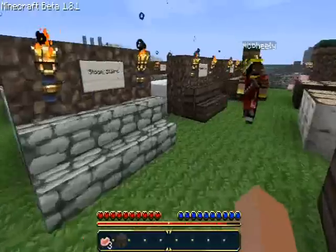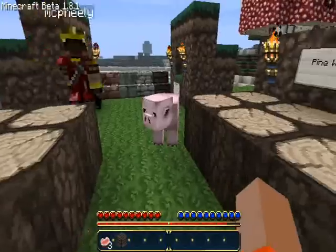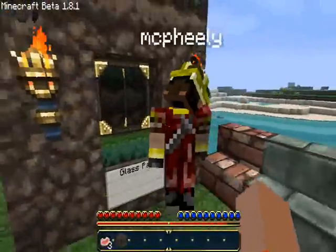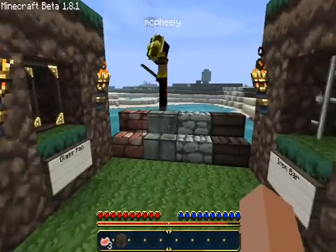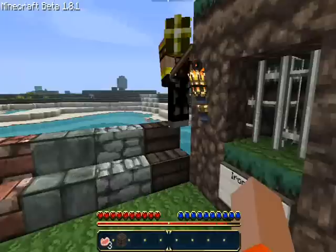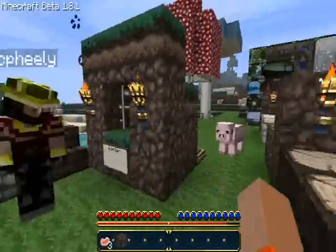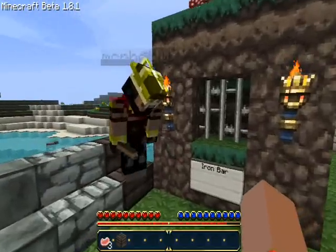It's downstairs — wooden stairs, tree wood. Here we have a glass pane. Time for some stairs. Here we got brick stairs, stone brick stairs, cobblestone stairs, and wood stairs. Take a seat on the stairs. I'll take a seat. Oh, I forgot how to take a seat. There we go.